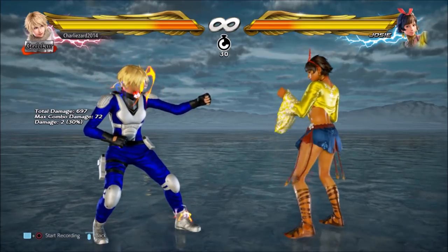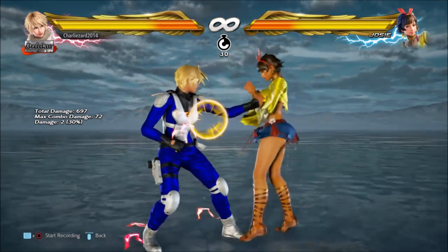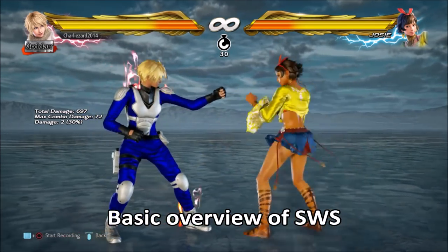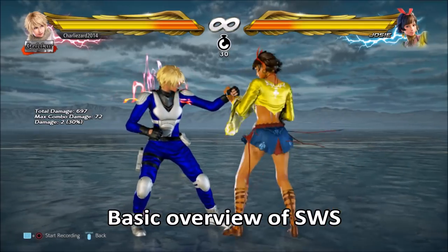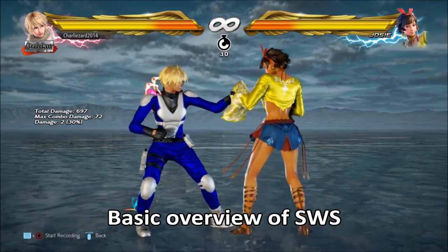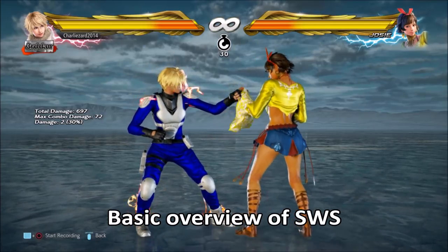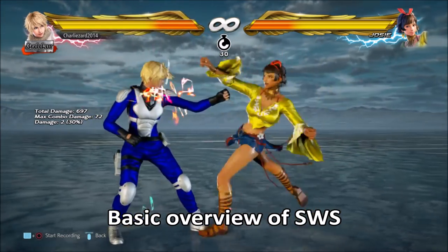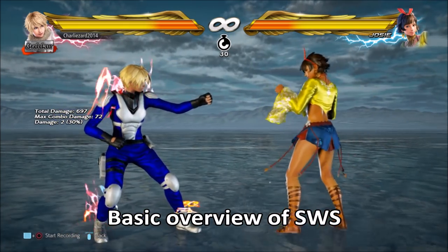We'll be looking at switch stance, where Josie's back foot comes in front of her. From this stance Josie gets massive plus frames and she can mix you up with lows, mids, highs, with various counter hit launchers, homing moves and all kinds of other properties that can lock you in and make you struggle to know how to get away from this stance. When facing a Josie who likes to constantly use this stance, as a lot of online Josie's do, you'll have a better chance to survive it and have your chance to counter attack.